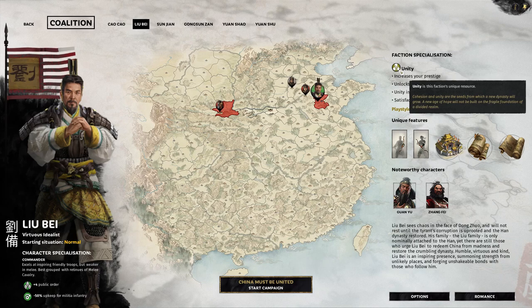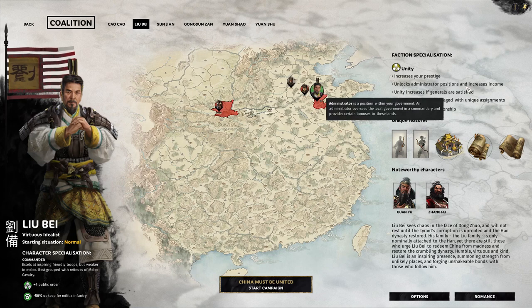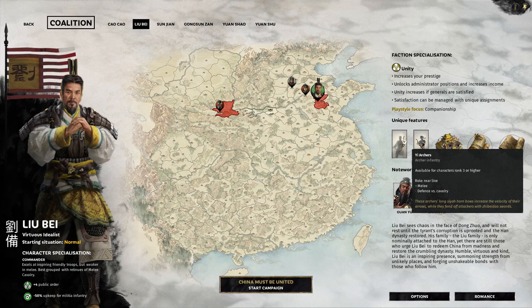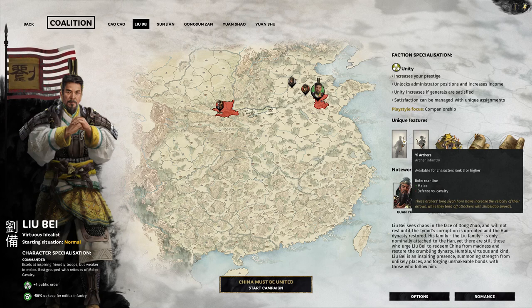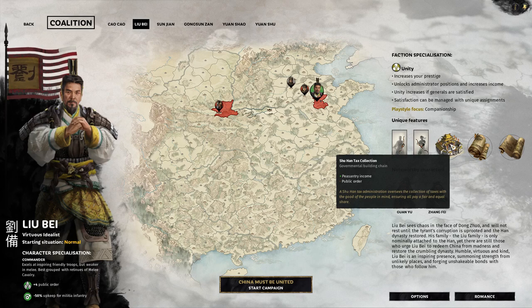His specialization is Unity — increases prestige, and if generals are satisfied it unlocks administrator positions and increases income. His playstyle focus is Companionship, which I'll find out about. Unique features include elite archers, though they're weak against cavalry of course — archers usually are — and Marksman: highly trained archers. That sounds amazing. Shuhan tax collection gives plus peasantry income but minus public order — no one likes taxes.